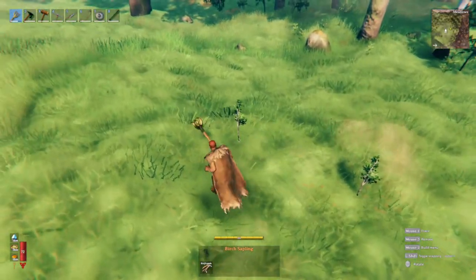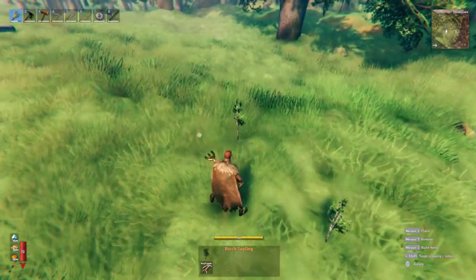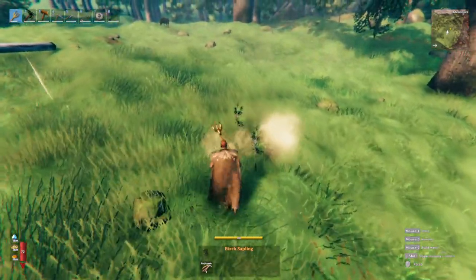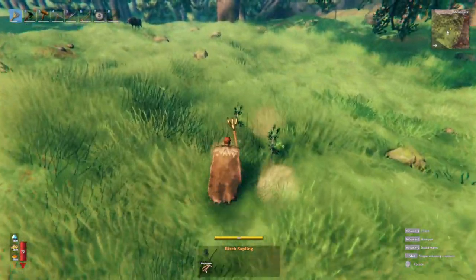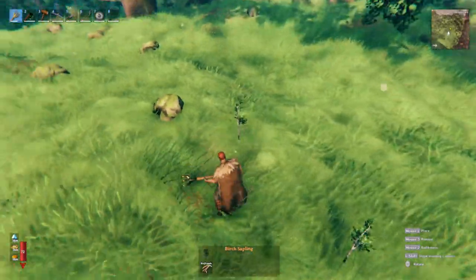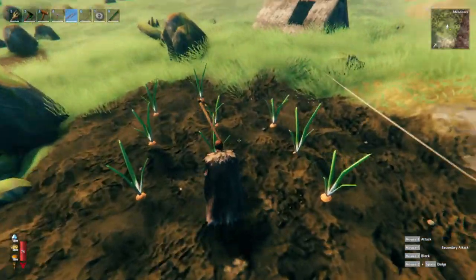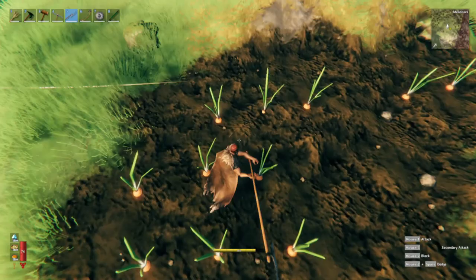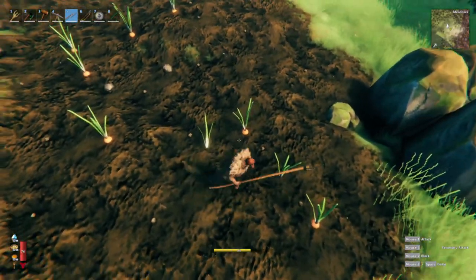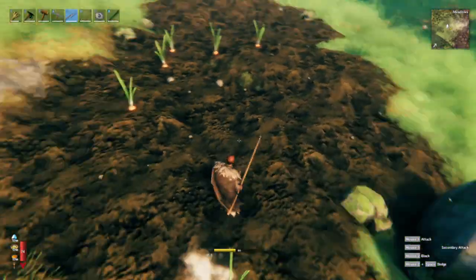If you're going to use either of the new trees for defending your base or creating a tree wall, birch trees only have 80 hit points — the same durability as beech trees — so they probably offer nothing special for a tree wall. Oak trees, on the other hand, have 200 durability, making them very powerful, with their only major downside being the difficulty of placing them close together. Also note that onions cannot be harvested like flax and barley with atgeir or polearm — they will be destroyed upon impact, just like carrots and turnips, so be careful with your weapons.